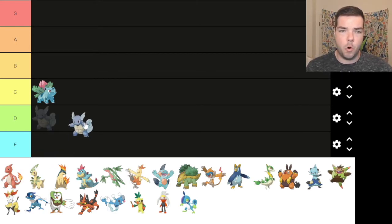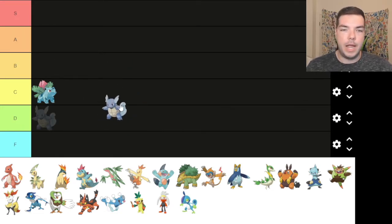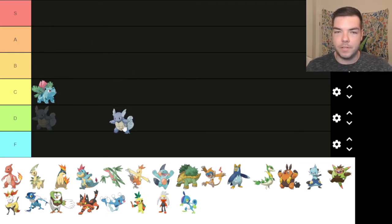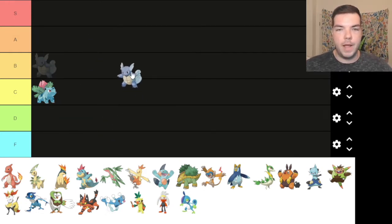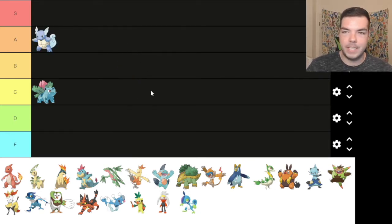Next up is Wartortle. Very cool Pokemon — he's got the winged ears, which is pretty cool. He was a cool moment in the Pokewrap. And if this gets 100 likes, I'll do some Pokewraps myself as a video. If this gets 1,000 likes, I'll Pokewrap every single Pokemon in existence for one long 55-minute video. Wartortle is cool, man. What's not to love? A tier. Easy.